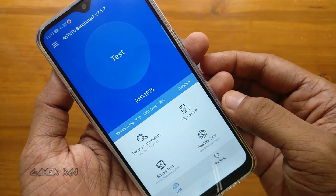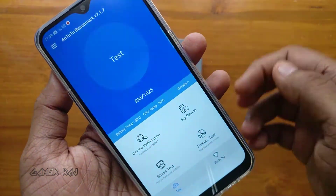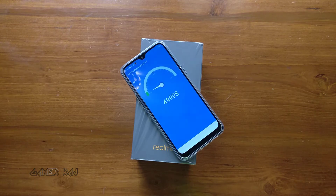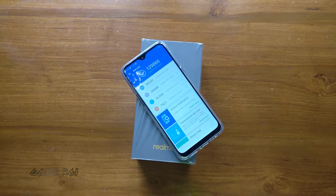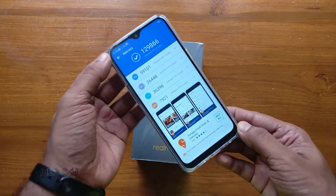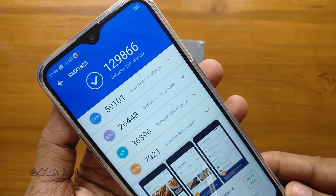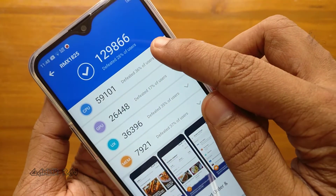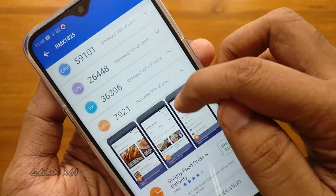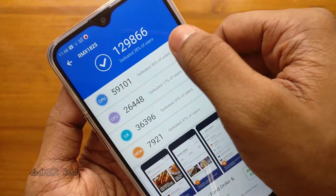Now let's run AnTuTu. Here is the score breakdown: CPU 59101, GPU 26448, UX 36396, Memory 7921. And here is the further breakdown of the scores.